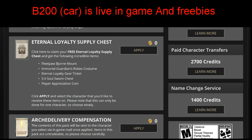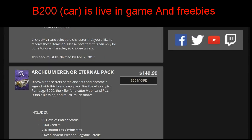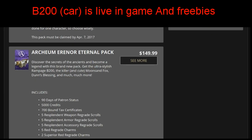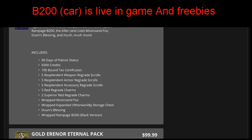Maybe a preemptive compensation package or a welcome gift for 3.5. Triple everything will be going on this week as well. There's also the new Archeum Eternal pack - it comes with 90 days of patron, 5,000 credits, 700 pound tax certs, weapon scrolls, armor scrolls, assessor scrolls, regrade charms, superior reds, and a moon sand fox - and it's wrapped, so you should be able to trade it.